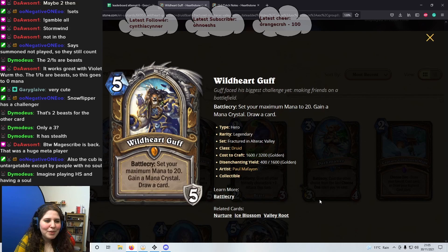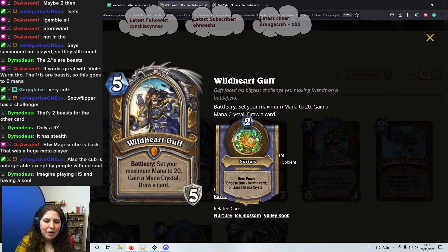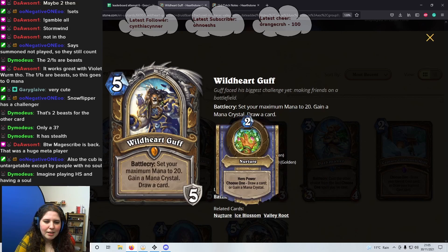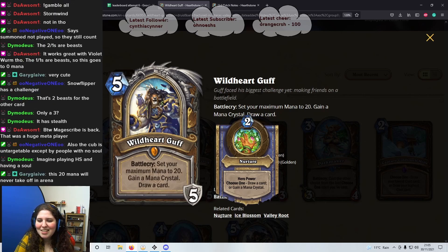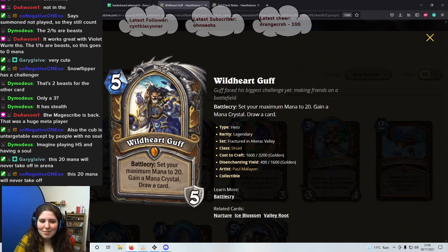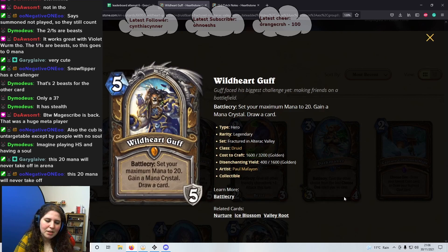Next one is a 5 mana portrait, Wild Heart Guff. Battlecry: set your maximum mana to 20, gain a mana crystal, draw a card. Hero power is Choose One: draw a card and gain a mana crystal. I feel like 20 mana doesn't really do much for Arena — it's not really an Arena portrait. Still okay though. I think I'd miss the old hero power. I'd say 3 out of 5 stars — there are much better portraits than this one at the moment.